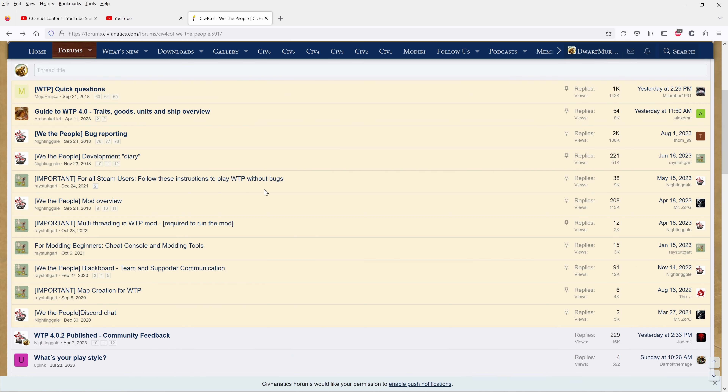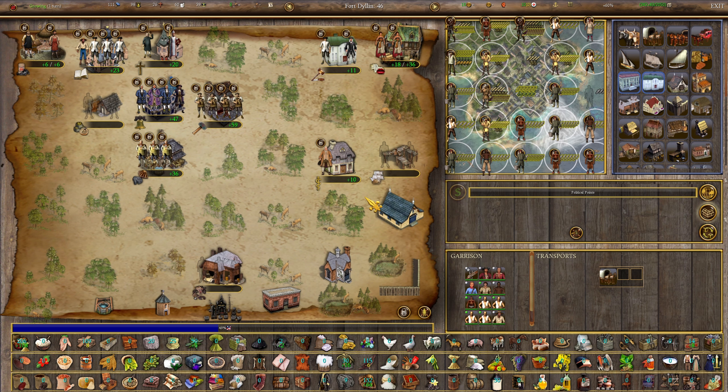Most of what you need to know can be found in the subform. There's also a very good Colonopedia in this game as well. I'm going to continue showing you some more highlights and special things about We the People so you can learn how it works.